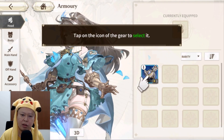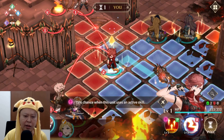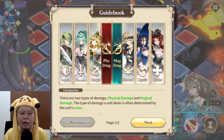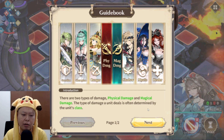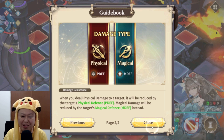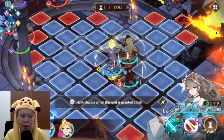Tap on the gear icon to select it — that's the equipment system in this game. We can also see a red line from the enemy, which means if we stay in that position the enemy will attack us — quite convenient. There are 6 classes: Guardian, Champion, Shadow, Mystic, Healer, and Ranger. There are 2 types of damage — physical and magical. Guardian, Champion, and Ranger deal physical damage; Shadow, Mystic, and Healer deal magic damage. Physical damage is reduced by the target's physical defense, and magical damage by magical defense.